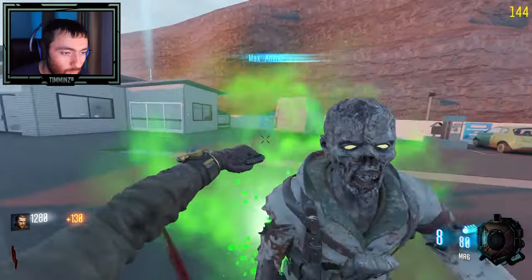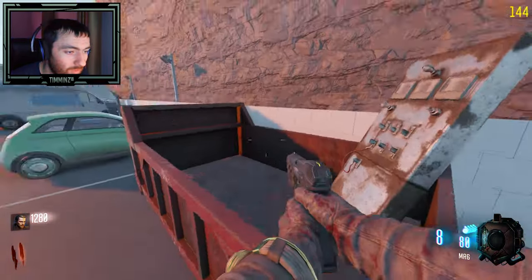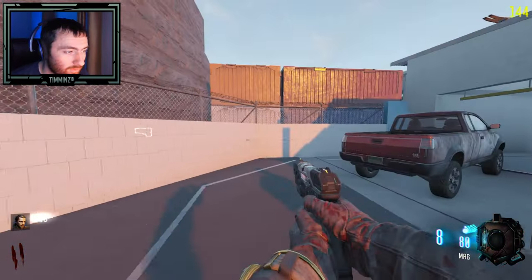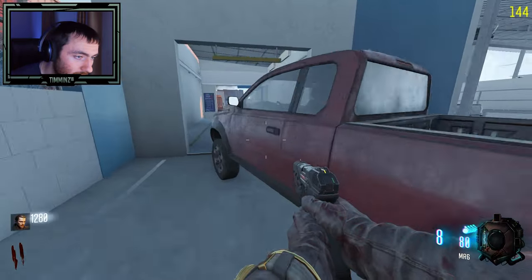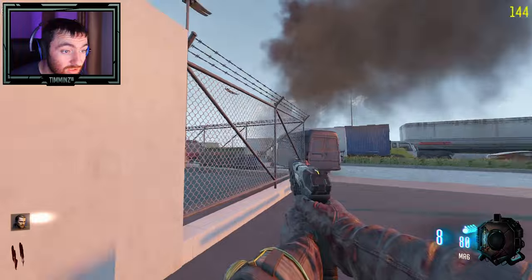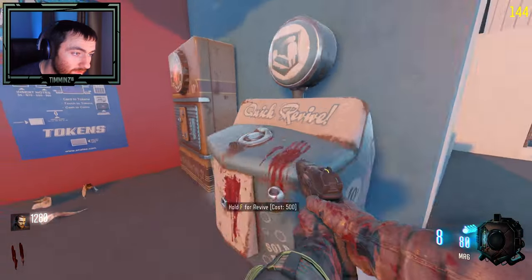Any more weapons on the wall? Oh, there's no power — wait, I have to build the power. I'm stuck. All right, the power parts are in there. Quick Revive — let's get that. Oh, Double Tap — nice!